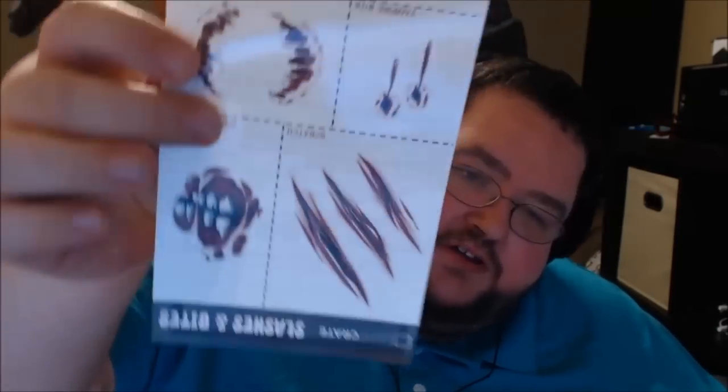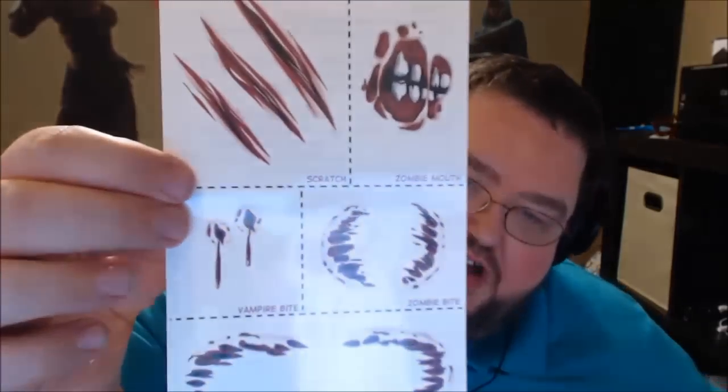Now we get down to the smaller stuff. There are temporary tattoos — that'll be very cool for Halloween week. I'm seeing zombie bites, scratches, puncture wounds, werewolf bite — that's kind of cool. We've also got 3D glasses. You see, kids, when I was young we didn't have modern 3D technology with televisions and sunglasses — we had these blue and red ones. You'd go watch the monster movie and the monster would leap out at ya.